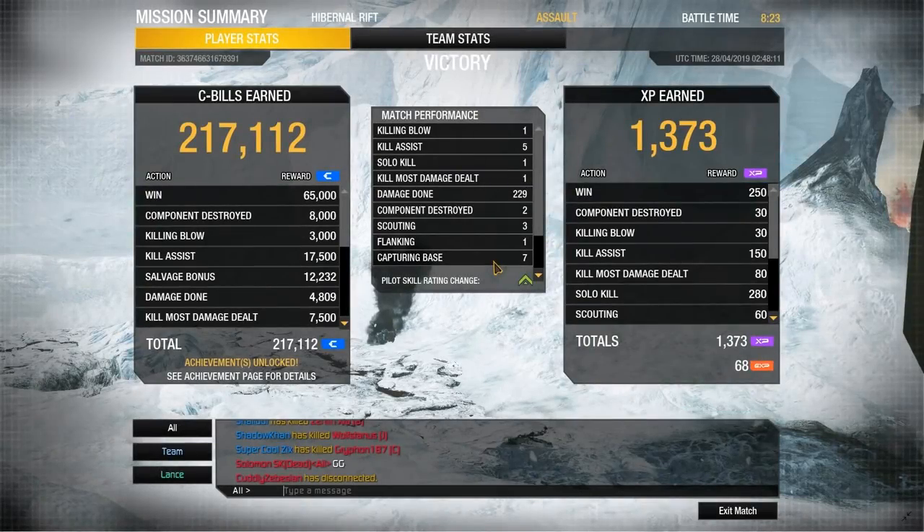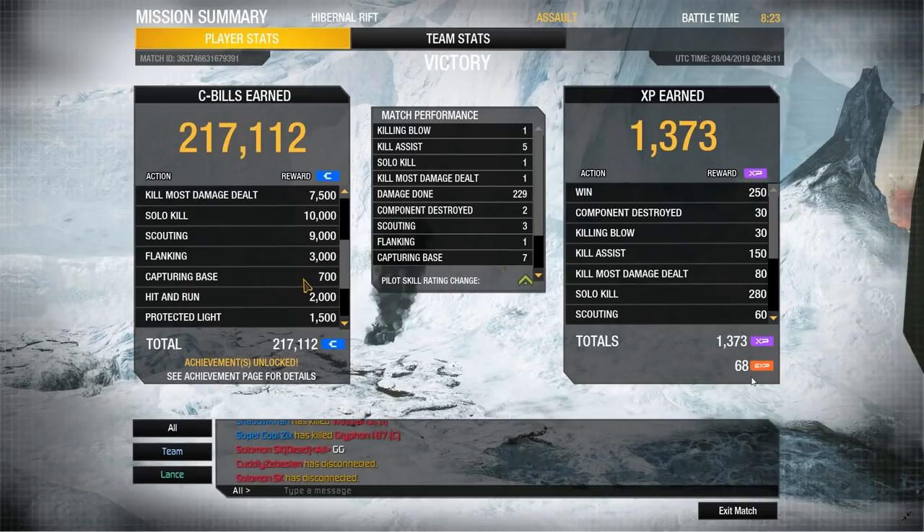Moving on to another topic: do strikes earn their money back? This is debatable because you can't look at strikes in isolation. If you did, the answer would clearly be no. PGI rewards 21 C-bills per damage, so the damage itself is not enough to pay back for the strike. PGI designed the current version of strikes to be a C-bill sink, and it does what it's supposed to do generally. In this match I placed a very good strike — I got a solo kill on the light as well as good hits on an assault next to it. Solo kills earn 10,000 C-bills, and because a solo kill always comes with a KMDD, the KMDD also gets you 7,500. Each component destroyed is 4,000. Even then, the earnings are not enough to pay back for the 40k strike.